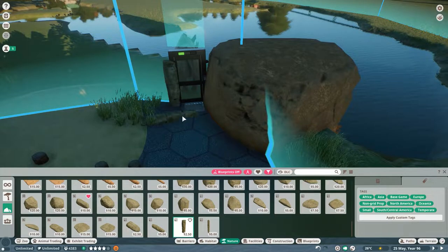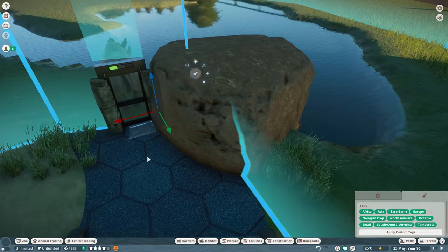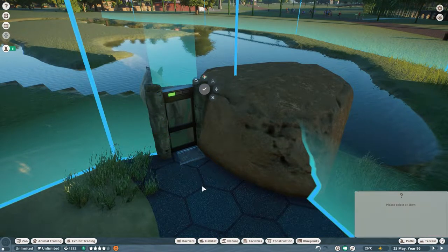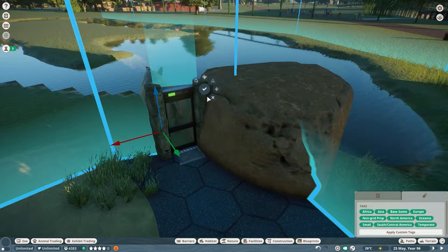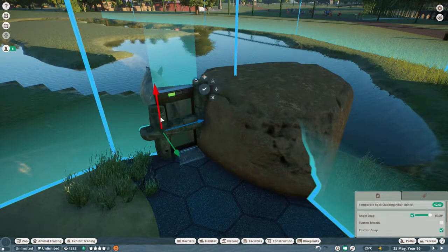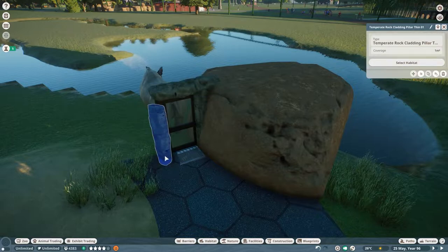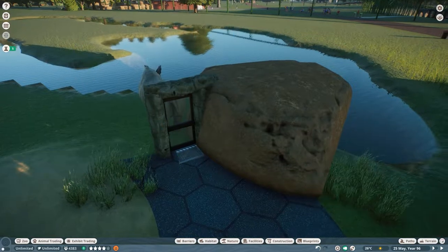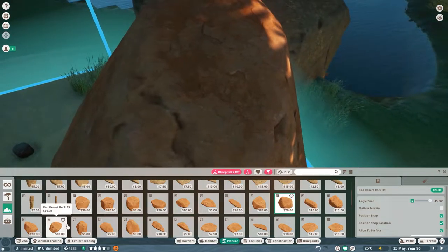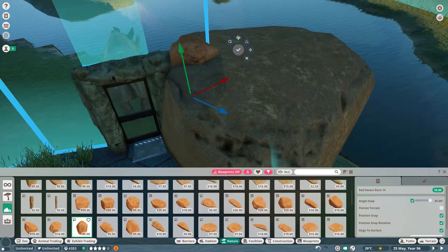I'm going to use this temperate rock and cover up the habitat gate a little bit. Bring this up a little — I'll stick some other rocks on there. All right, back to our rock palettes. Give this a little bit of color — that is huge. I always forget the rocks are just humongous. Let's give this rock a little bit of color.